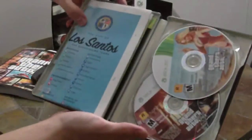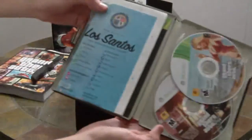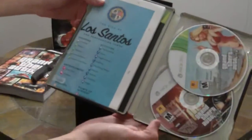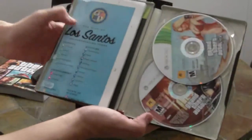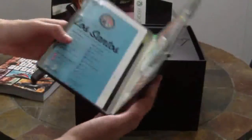And this is yet another map we have here. It says clothing, tattoo — you got a bunch of stores here, a bunch of activities, entertainment, services, points of interest. You got a lot of stuff in here, so nice.